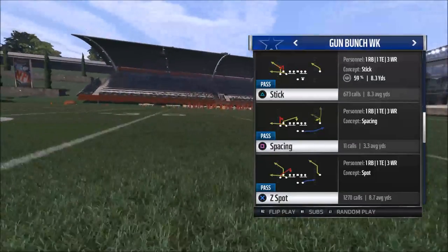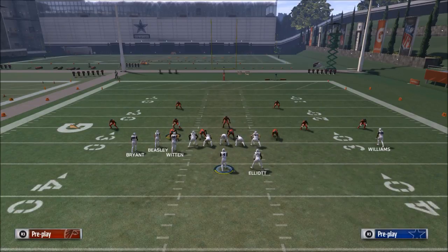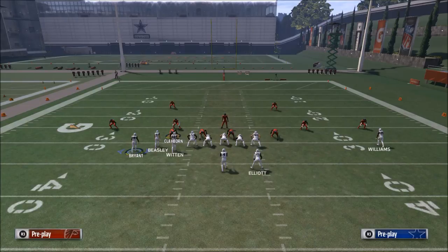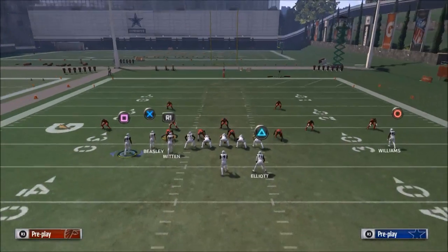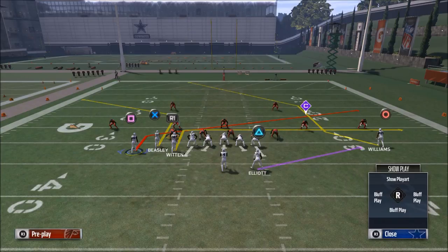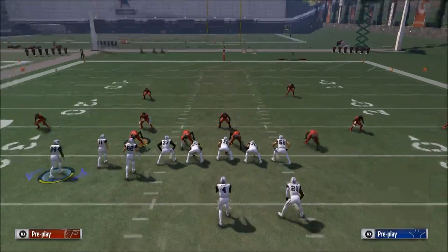The first play we want to come out in is Z Spot — that's the bread and butter play. We have verticals, halfback base, and spacing at our disposal. If you use the Pittsburgh Steelers playbook, you can get an additional audible: the stick play with a corner out to the left side. For Z Spot, you're going to put the X receiver on a slant, Jason Witten on an in route, and Ezekiel Elliott on a swing route — I personally think the swing route is the best.